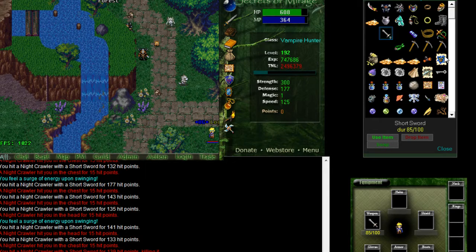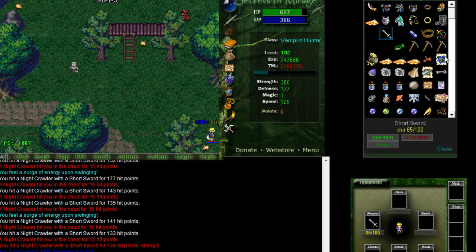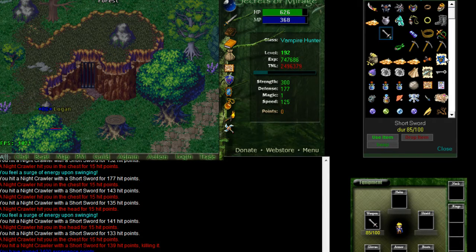Last, we have a black zone, which is the most dangerous, but also gives you the best experience and drops. If you are player killed in a black zone, you lose experience and all equipped gear. Not a good time, so be very careful.